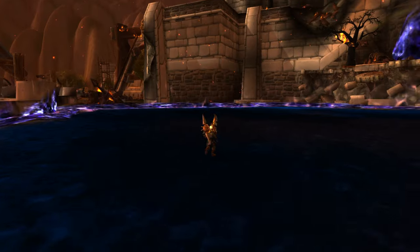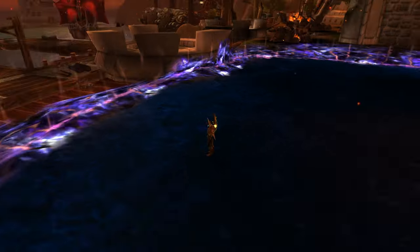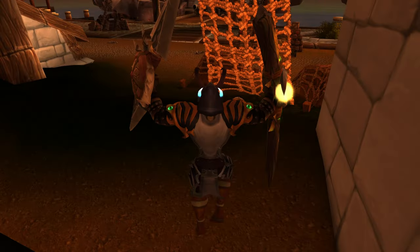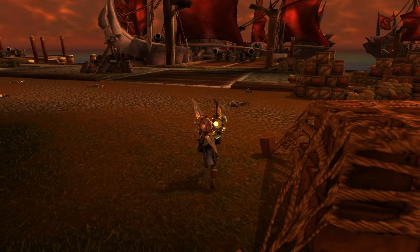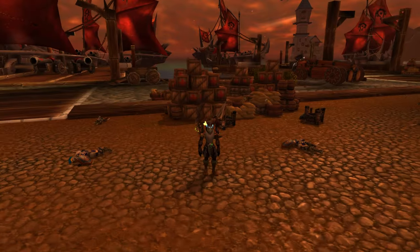You'll notice in the arena here there's a bunch of walls behind you that you can't actually normally escape through. If you put your cursor right over here, you will just fall straight down and now you are completely out of the Siege of Orgrimmar raid. So it's pretty awesome, and that is how to escape out of Siege of Orgrimmar.